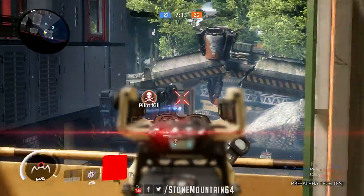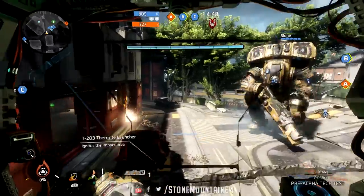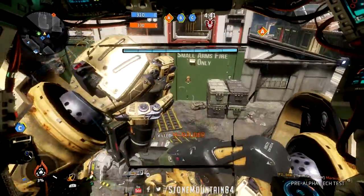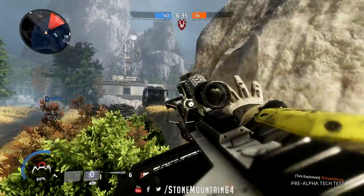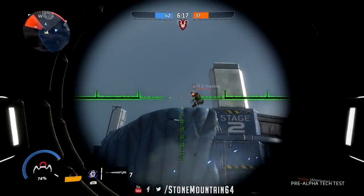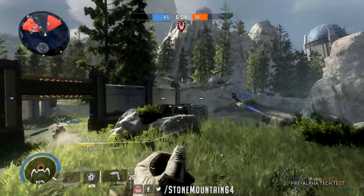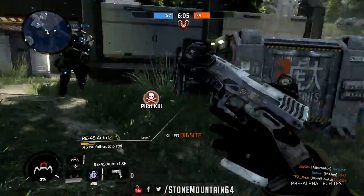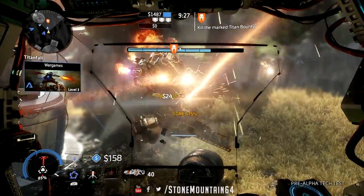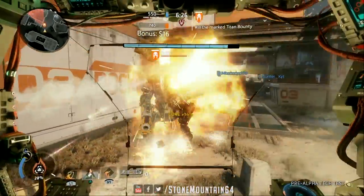Boomtown felt a lot like Angel City from the first Titanfall — a city environment with buildings you can enter on the bottom floor, and a big trench in the middle where a lot of action went down. All three maps are set up in a lane-type system with main lanes for titans and smaller paths that pilots can work through.